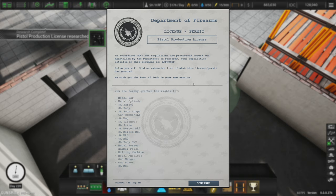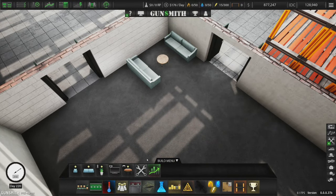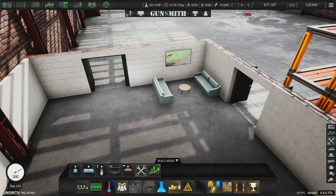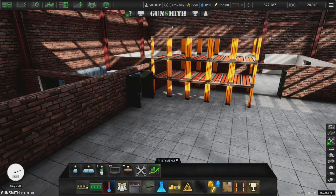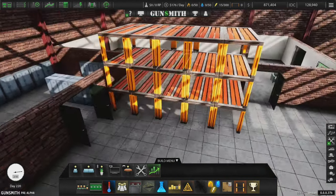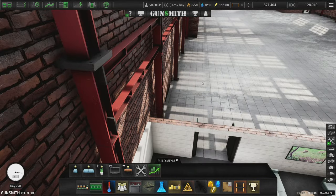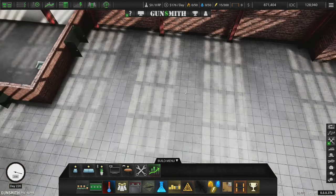The Department of Firearms License and Permit - Pistol Production License - has been approved. All sorts of things are now open to us. While waiting for the license, I set up the staff room and added a bunch of big shelves to this corner because we don't really use it well. That corner provides good space for shelving and gives a little extra space next to the door.